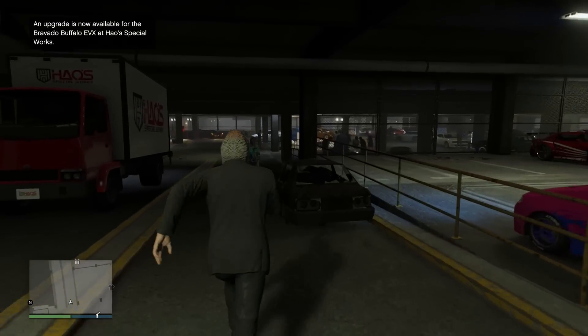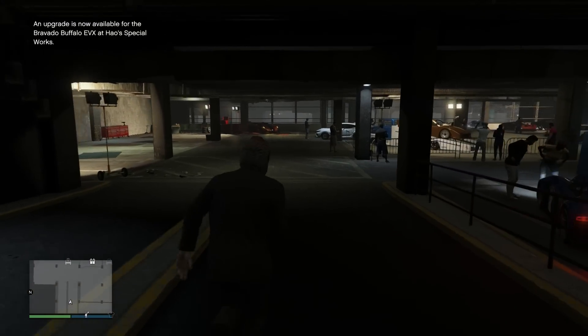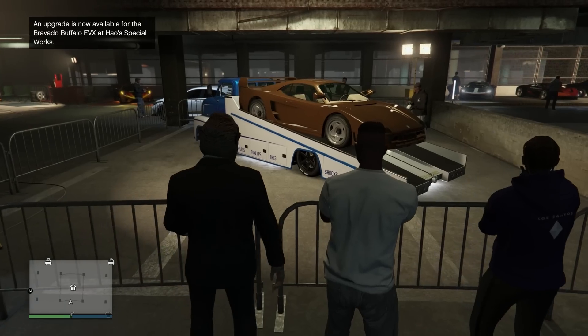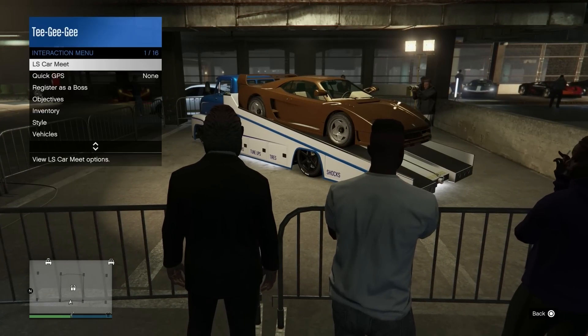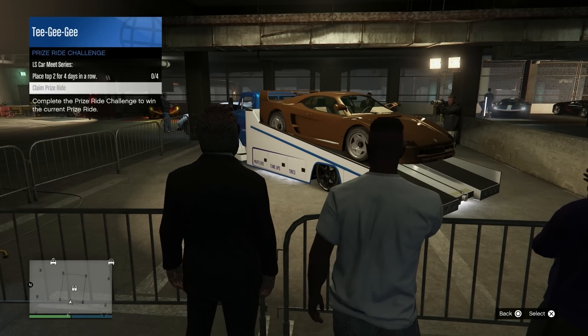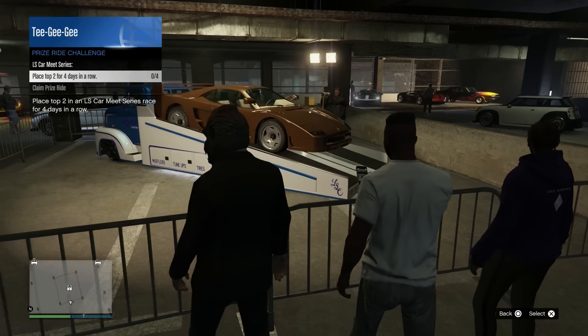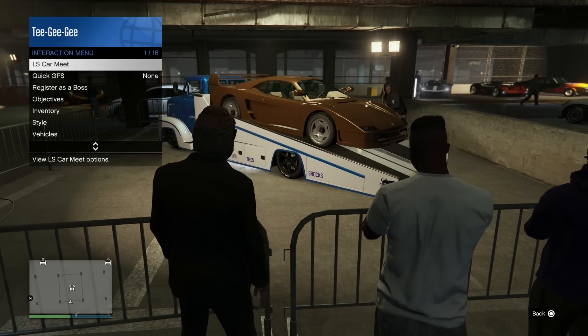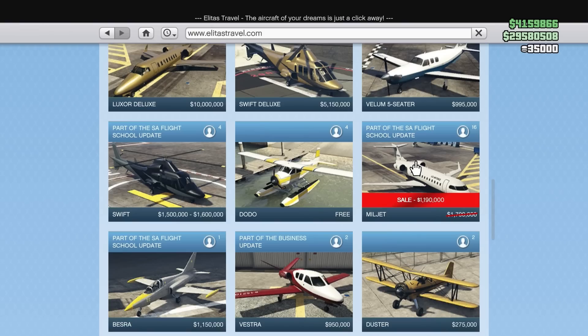Same thing goes for the vehicle down on the prize ride. This week it's the Turismo Classic. Normally this one is worth $700,000. To win it, place top two in an LS Car Meet Series race for four days in a row. The best way to do this is start it up with one friend. Both of you finish top two — just do that four days in a row and you've got a free car.